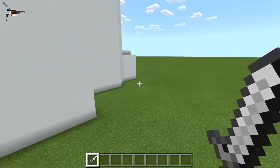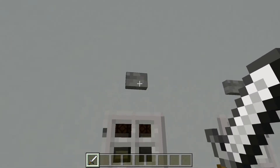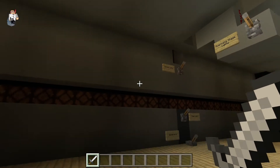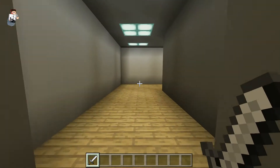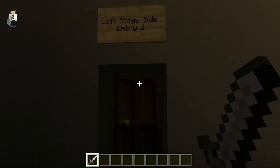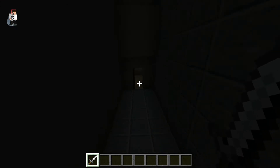Now we're going around to the back. This is where the staff or performers will enter from. This is the very back of the stage. This is the left stage side entry — the whole scene from the side.